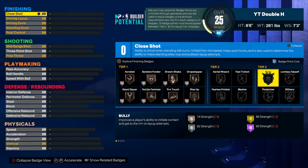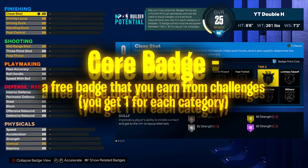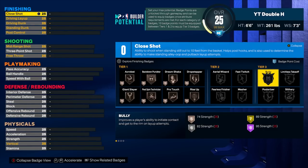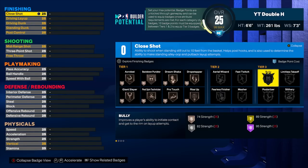There's also something called a core badge. You complete challenges to unlock them, and a core badge lets you equip a badge for zero badge points — essentially a free badge. However, you still need enough badge points to unlock that badge tier first. For example, Hall of Fame tier three bully would require at least 18 total badge points: 10 to unlock tier three, plus 8 for the Hall of Fame cost.